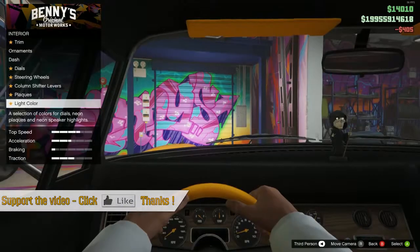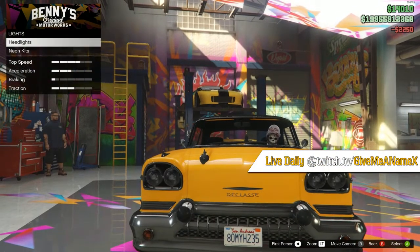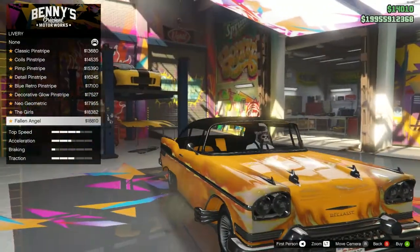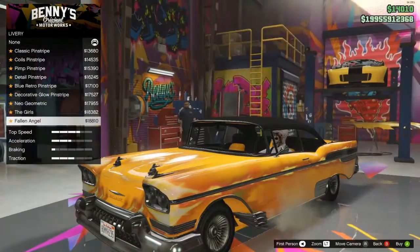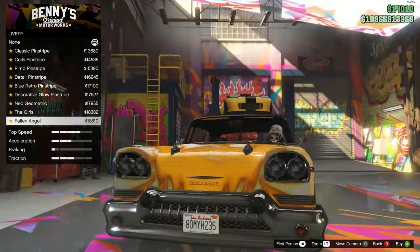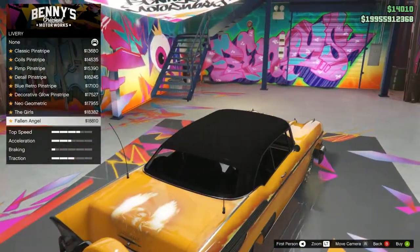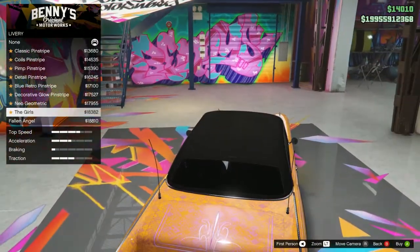I'll change the accent to ice white - I do like the ice white. Can we do anything with the lights? Obviously it's all the Xenons. Now livery - this is what we want. We want to see what the wraps are. Holy shit, the car actually looks like it's on fire with that yellow. The angel is there - she's actually on the bonnet and on the boot as well.